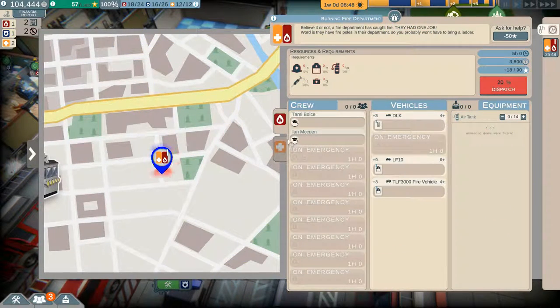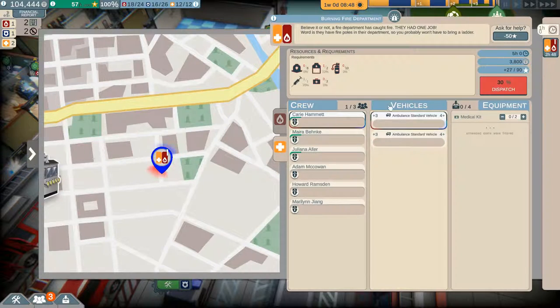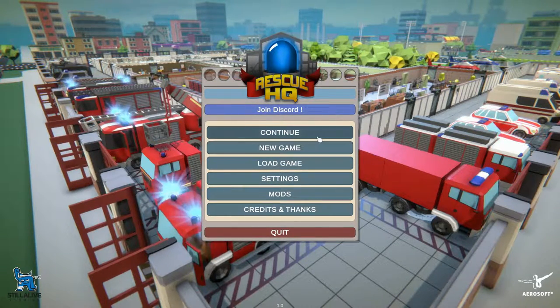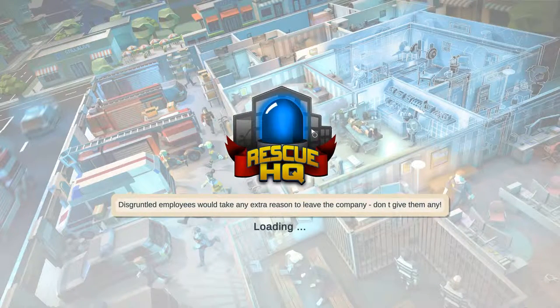We've got a 20% chance. One ambo is going to do it all. Let's send the rookie out as well — both the rookies are going to go out with the ambo. Welcome back ladies and gentlemen to Rescue HQ, I am Captain Kokomo and we are jumping back into this little gem of a game. It's release day! Stay Alive and Aerosoft Studios really listen to their fans, they listen to the community and they put in the effort to make the game more enjoyable, so I do suggest you pick up this game because I am loving it.